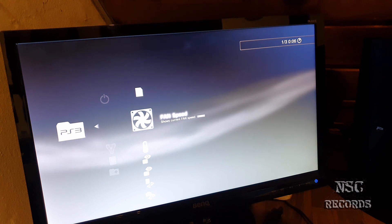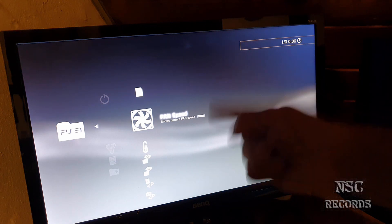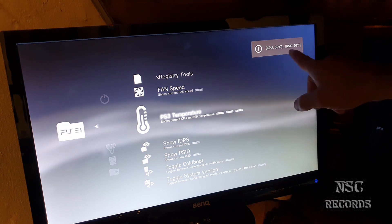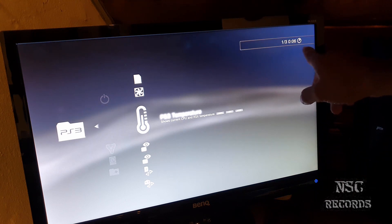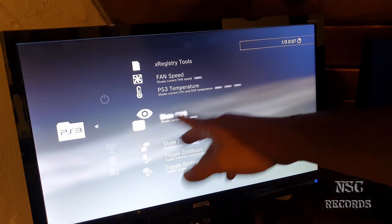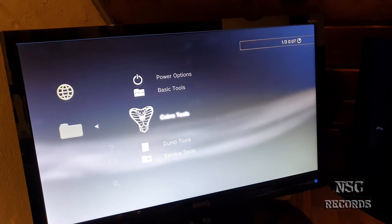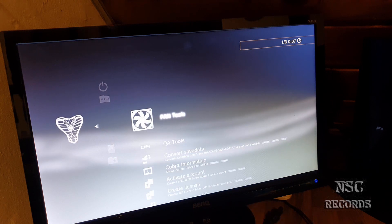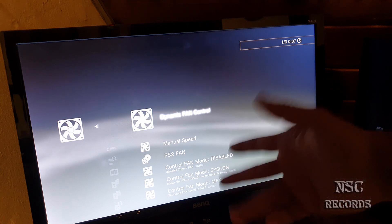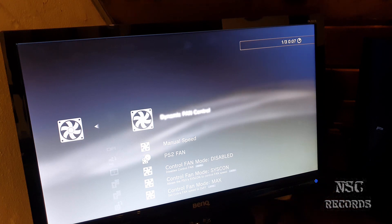You can see the temperature now: CPU at 59 degrees, RSX at 56 degrees. You can also set things like show IDPS or show PS ID and all that stuff. Let's move down to Cobra Tools — and here we go — Fan Tools. You can now select: manual speed or dynamic fan control. I love it.